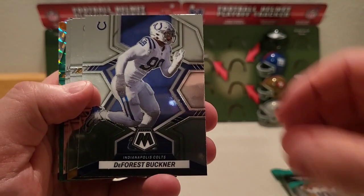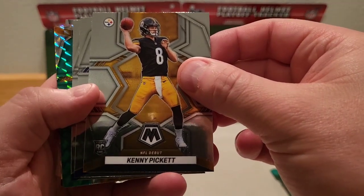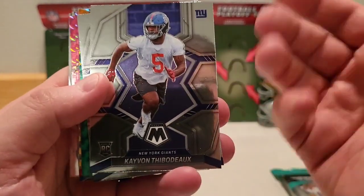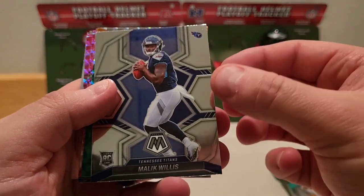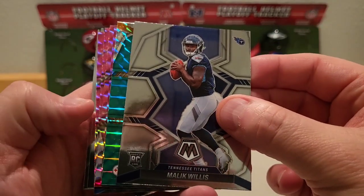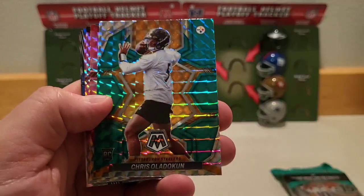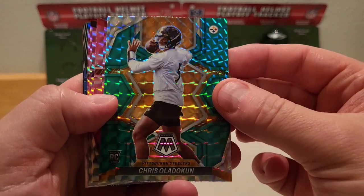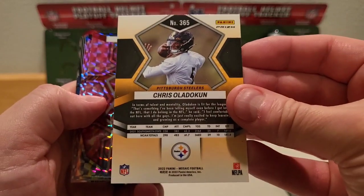We've got DeForest Buckner with the Colts. Our first rookie, and it's a nice one — NFL debut of Kenny Pickett. Another nice rookie, a top pick in the draft, Kayvon Thibodeau. Malik Willis, another rookie QB — see if he's able to develop. We have a Steeler and it's a rookie card — the other rookie quarterback they got out of the green Mosaic, Chris Oladokun.